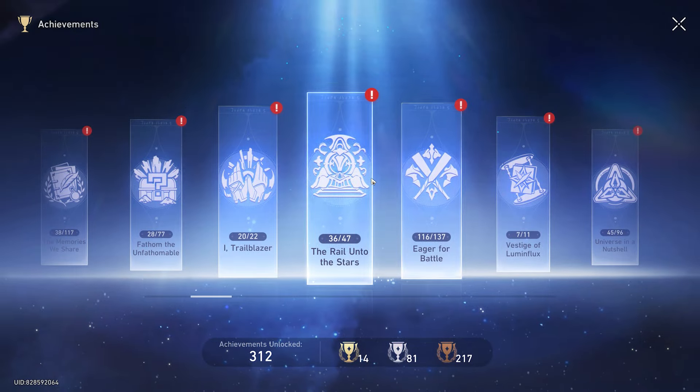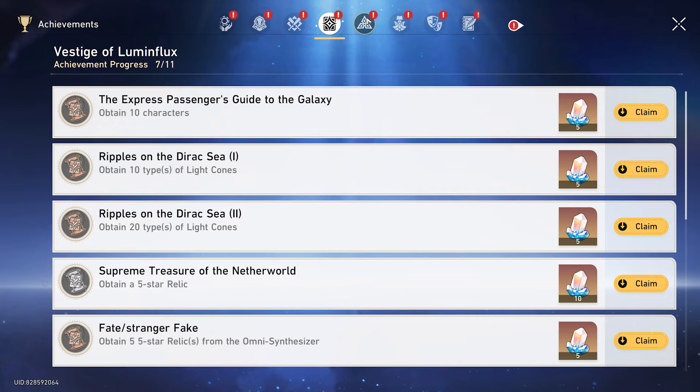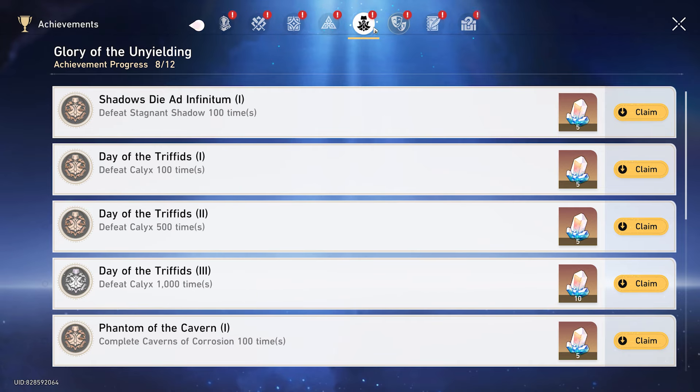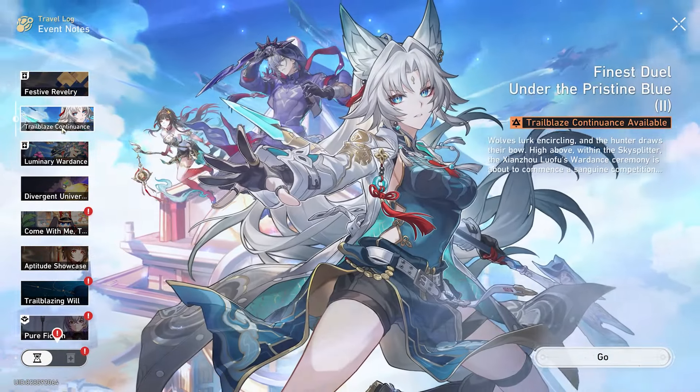Are we not claiming achievements? Oh no, not again. Just claim it — it doesn't go against the rules. They've never claimed anything. You at least claim your travel log stuff — Trailblaze Continuance. Why is this here? Claim it. You claimed the past three, just not this one. Why?